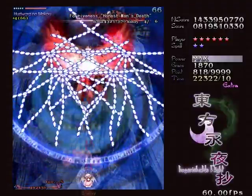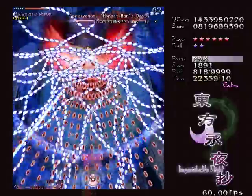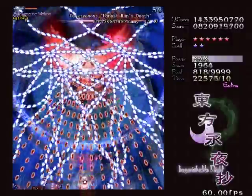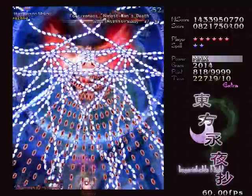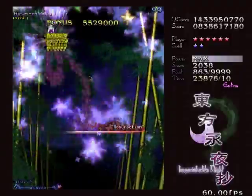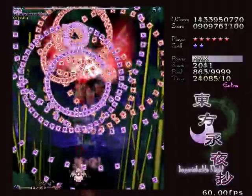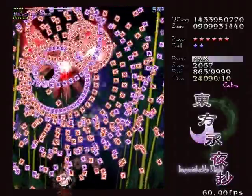Honest Man's Death. Now that is a stupid trick card. Essentially, this laser is impossible to avoid. So if you're honest and try to avoid it, then you'll die. So you want to be dishonest and move straight into the laser. And you'll notice that it has the usual properties of having a hitbox spawning late, so it won't kill you. Silly trick card.